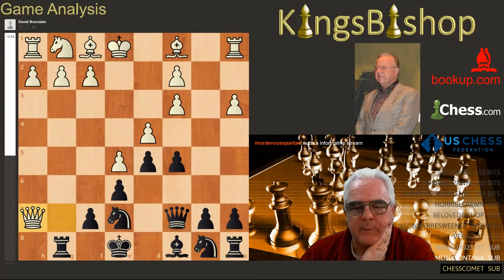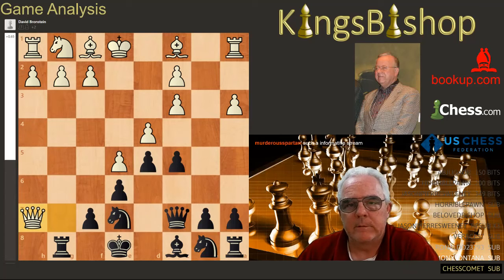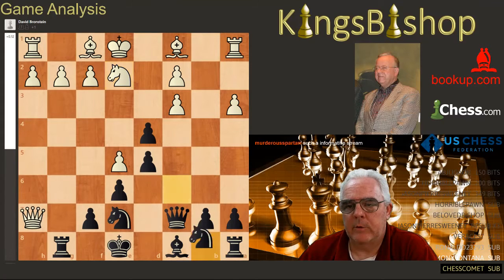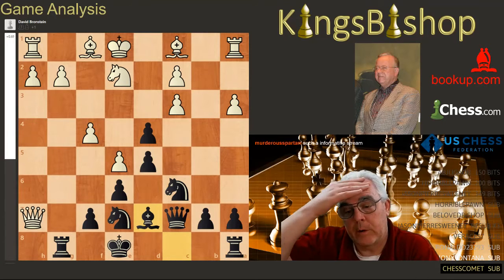I'll say this — you've got to have some intestinal fortitude to play this kind of an opening. Now at this point he captures in the center. Number one, there's no target to attack by playing pawn to c4. Number two, he's clearing a path for his queen. Knight to e2, knight b to c6, pawn to f4, bishop to d7, and soon the next pawn will also be sacrificed.